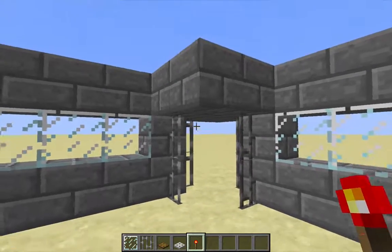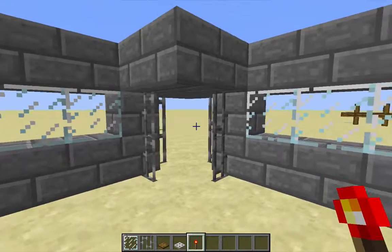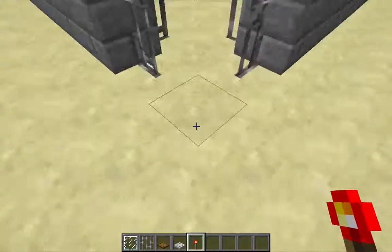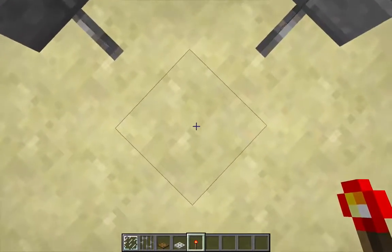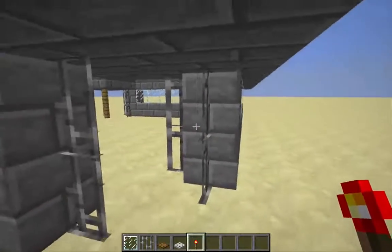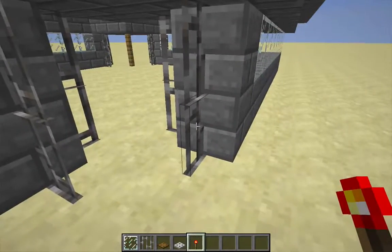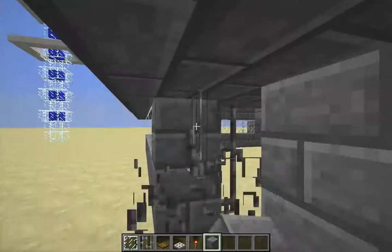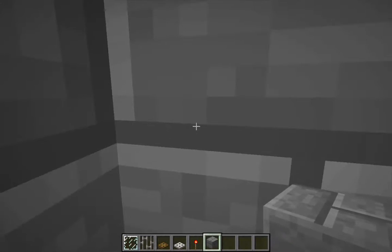I'll start with this little corner entrance here. This is a gateless mob-proof entrance. Mobs will come up to here and they'll stop — they won't actually try to go through, even though the player can go through. And that's because they see these iron bars as full blocks, so what they see is something like this. They come up to the corner here and don't think they can go through.